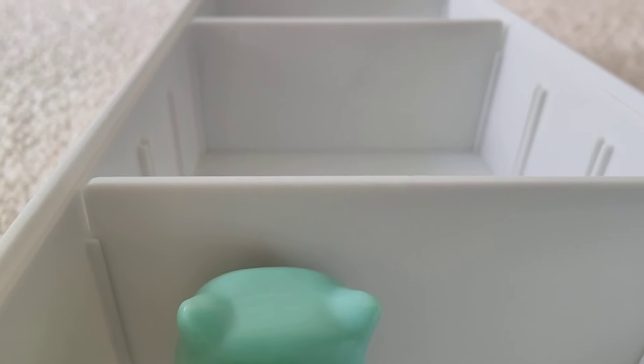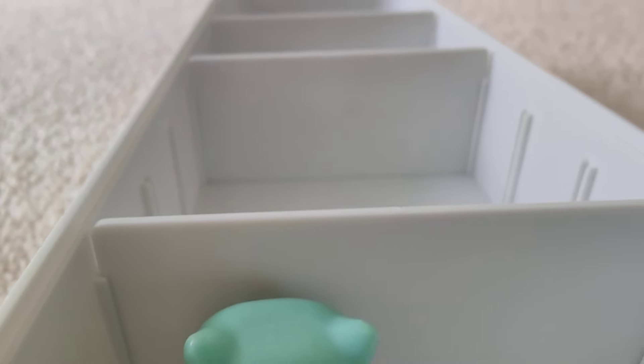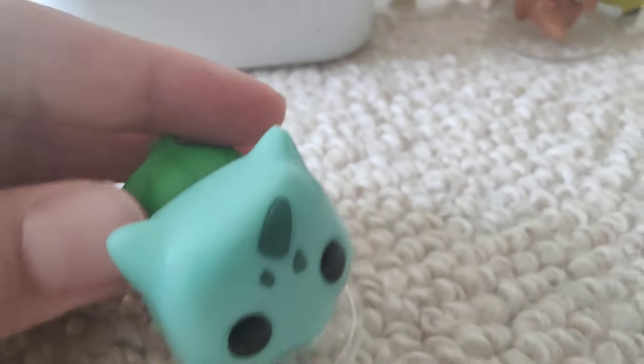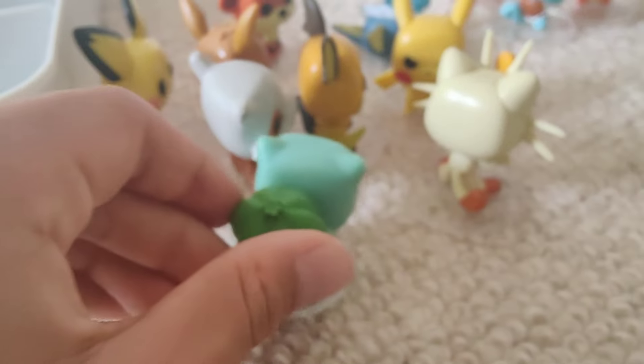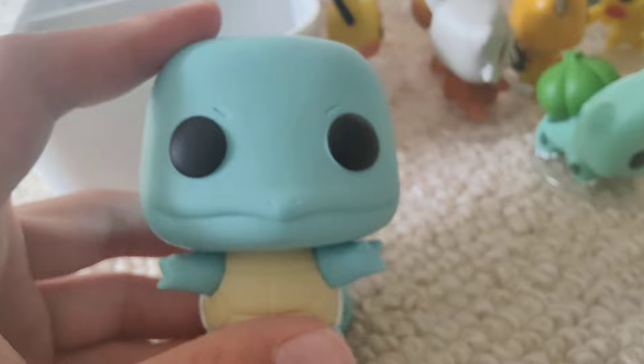For this one, which is worth ten points, you can only see the back of his head. Three, two, one — if you guessed Bulbasaur, you're correct. It's Bulbasaur — the back of his head is green with the little flower on his back. Ten pointer!